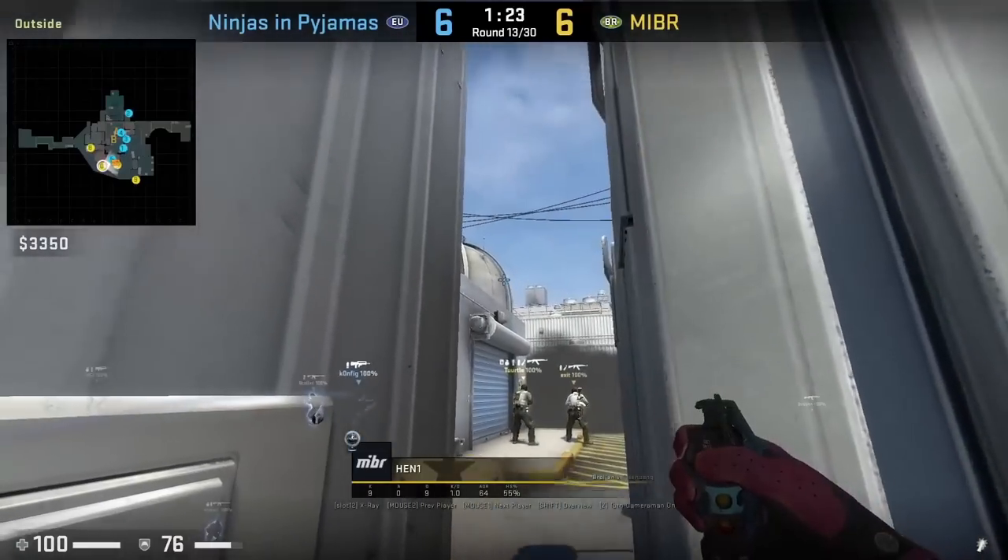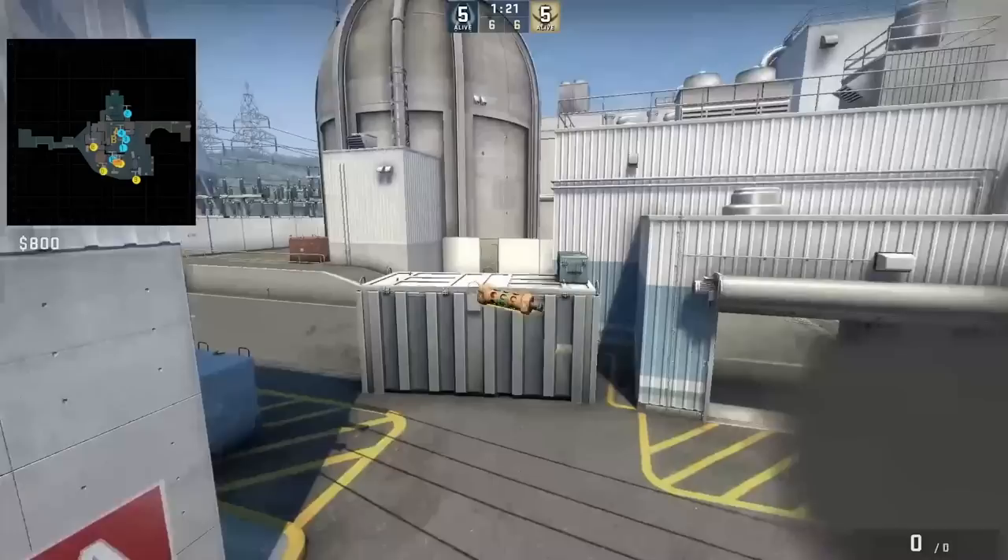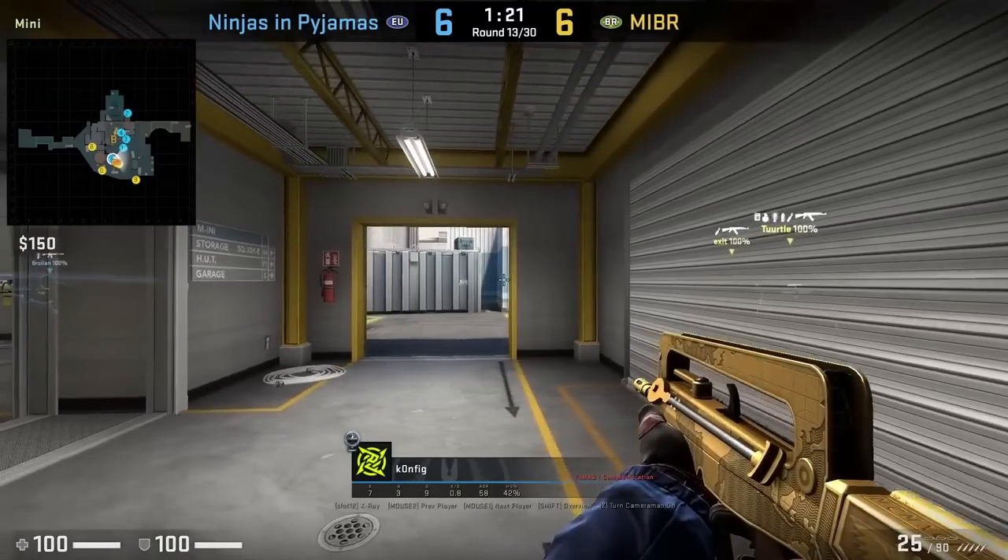Henny is going to flash his teammates into main by standing behind this blue, aiming here, then left click throw. This flash will own config.